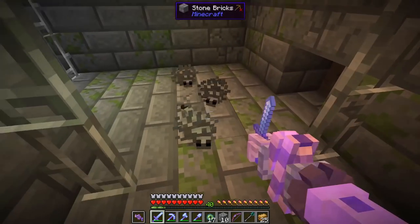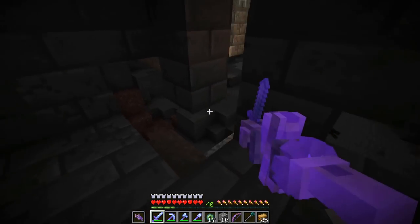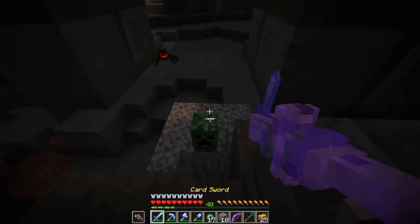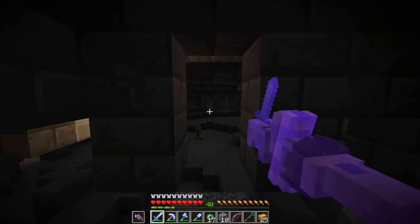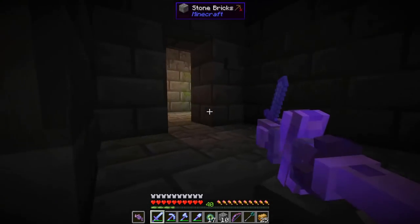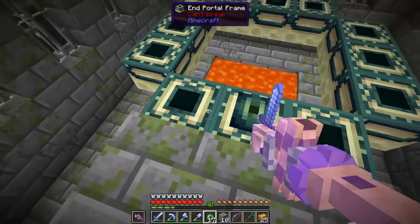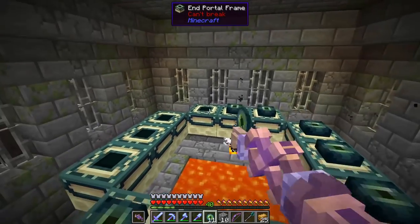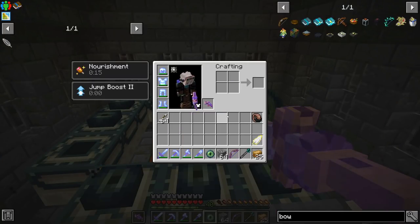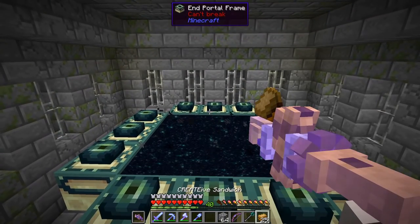Hey, we found it! That was a tough one. It ended up being up here — the only way to get to it was jump up a few blocks then go through this iron door from a cave. It looks really unassuming, just the iron door. But we came through here and we've got our end portal. Alright — we've got our bow, arrows, sword ready, ender pearl, food in our hotbar. I think we're ready to go. Let's go defeat the dragon!